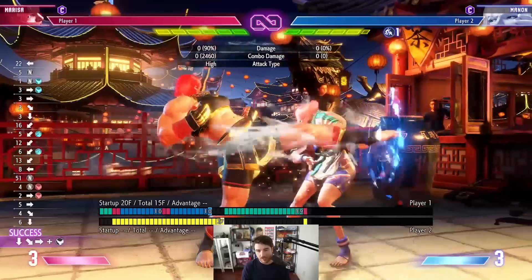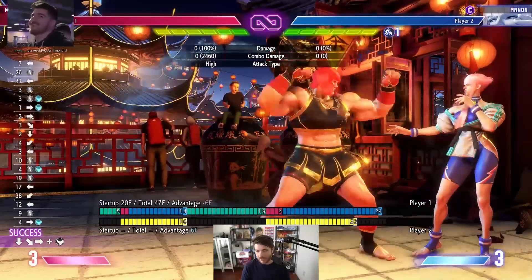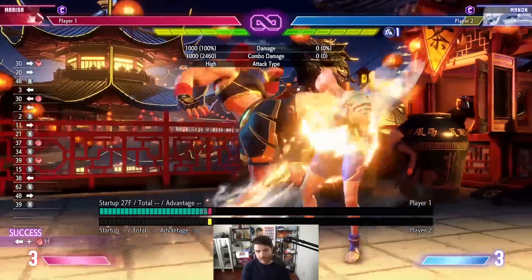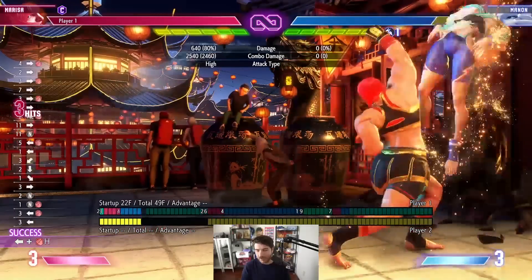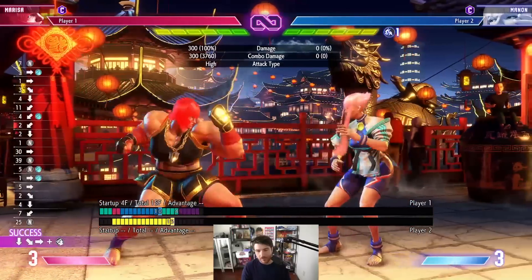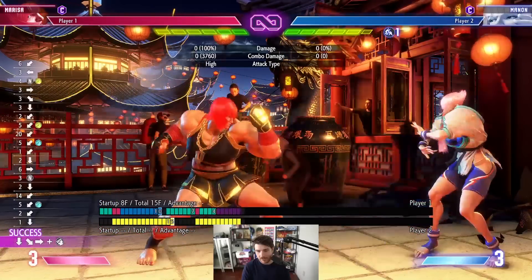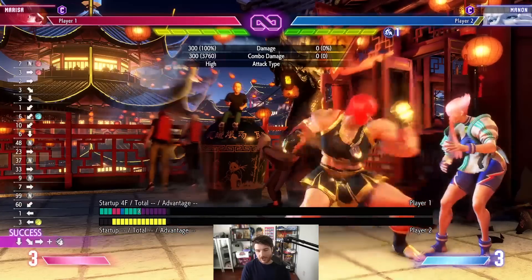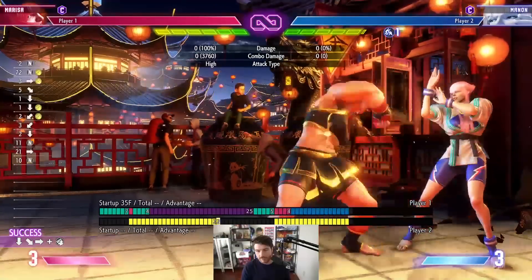The kick version is not plus on block - it's minus six, so you have to space it out to be safe. Because all of her moves are chargeable, she has unique frame data on a ton of them. This move is plus ten if you charge it, which means you can link back into heavy punch and do whatever combo you want. These punches are also absurd - they're minus five on block, but if you hit in later active frames it's minus two.